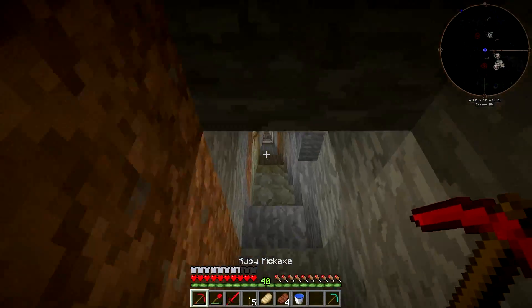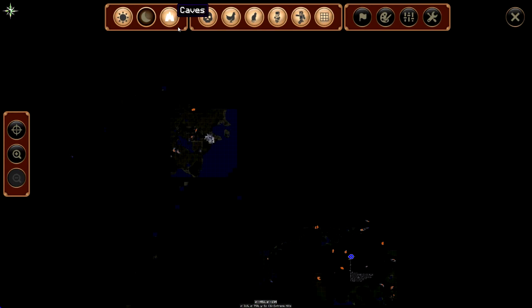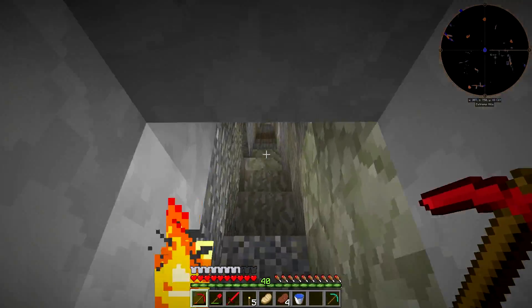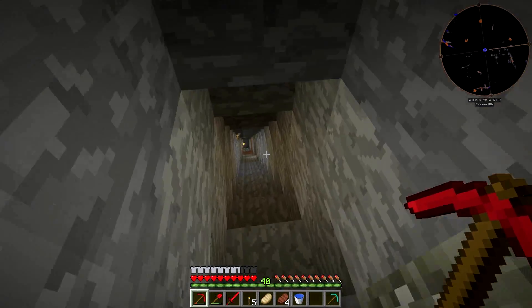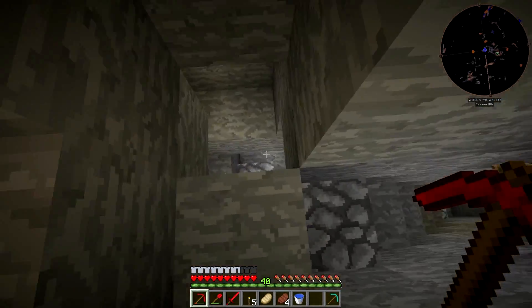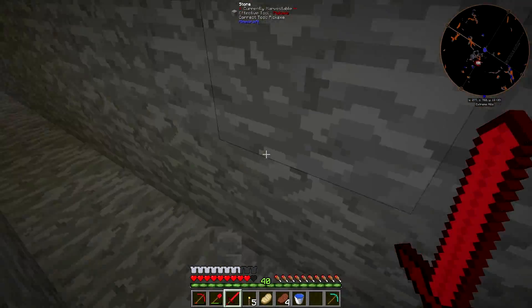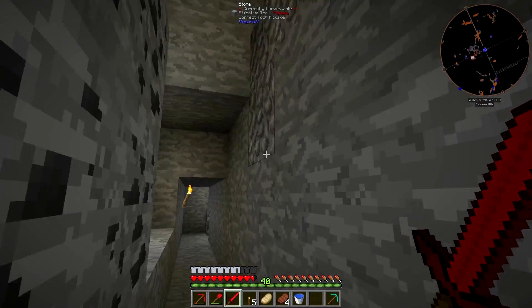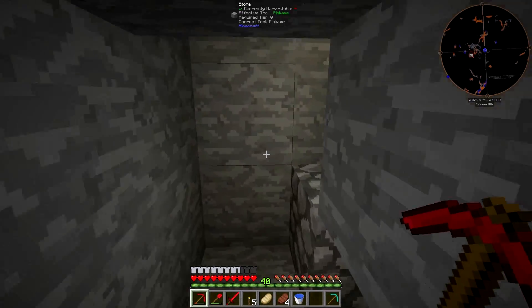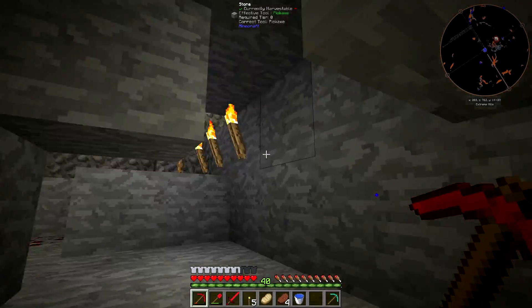Down here there's a bunch of obsidian — there was a cave when I went down and did all my mining. You can see on my map my strip mine on level 48. I don't think what I'm looking for was all the way down — I think it's right here. I thought I was going to die — that scared the crap out of me. I don't have any blocks to pillar with. Let's watch where we're going.